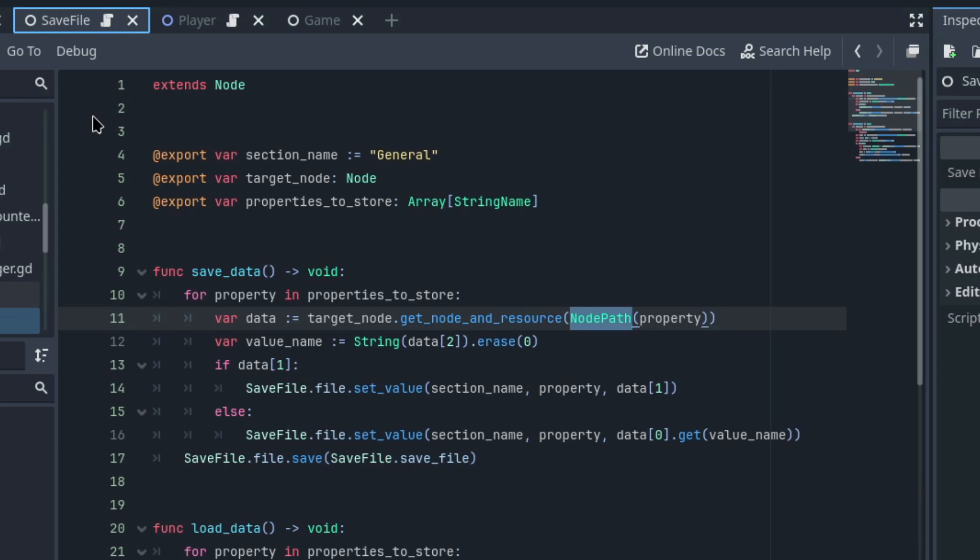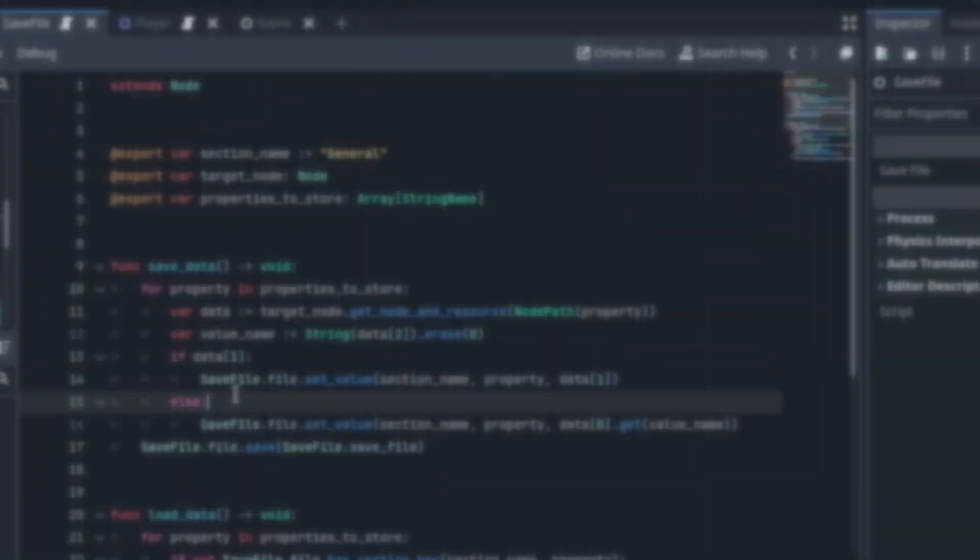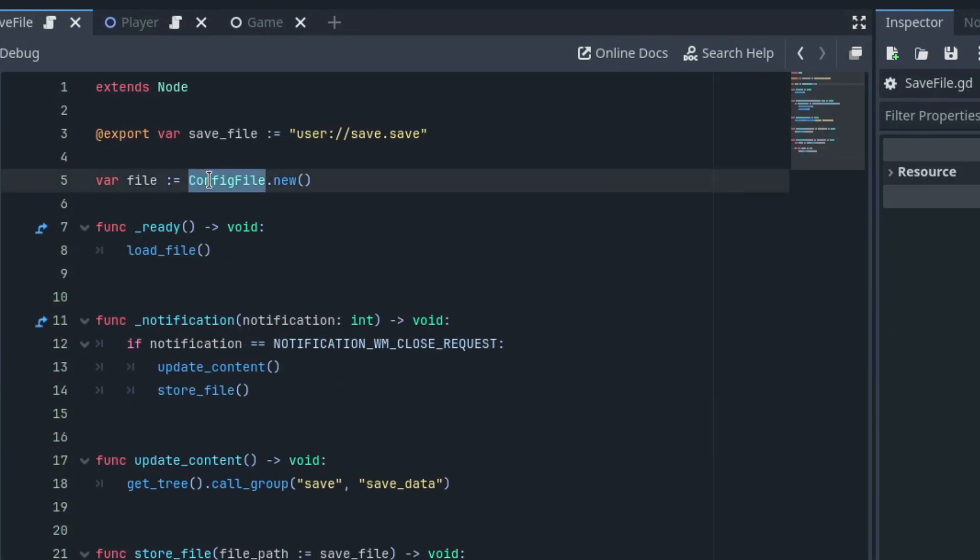This is going to be stored in a file provided by the save file node, which is a singleton. In Godot Engine, we have what we call auto loads, which is the Godot implementation for singletons. A singleton is a globally available instance of an object — it's globally accessible, and it will always point to the same instance. You can't override the reference. So it's a good place to create a mediator object that is going to be available for all other objects, especially if you are creating systems that depend on many instances of components. In the save file, I have the config file that we are going to use to store the player's saving data.